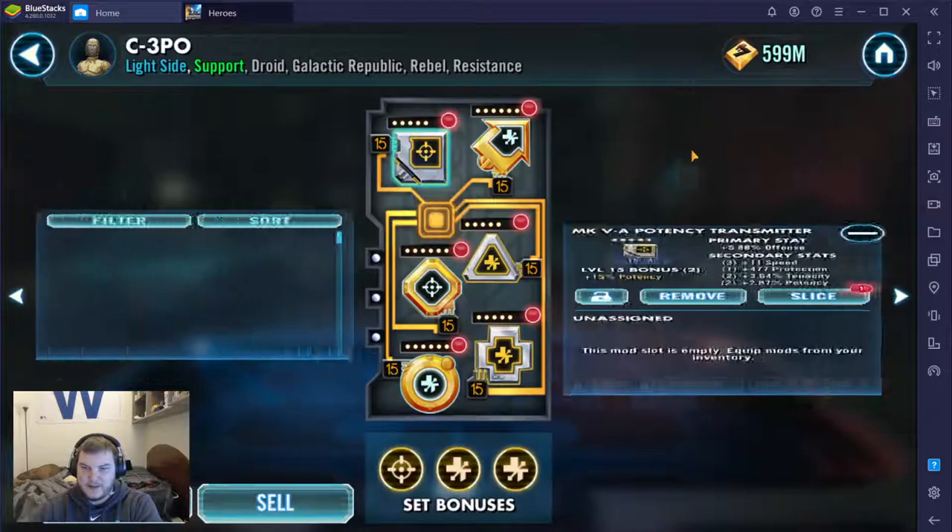Next we'll take a look at C-3PO here — potency set and health. Again, this is the next transition into how I modded characters. If you guys have been playing this game for a while, you know that a lot of the assault battles will reward you with mods and they are all health sets. So where are most of my good mods? They are health set primaries. For C-3PO I'd probably go speed, and we're going to check the swgoh.gg website. But I'm sure these are maxed out in speed and that's why they're there.